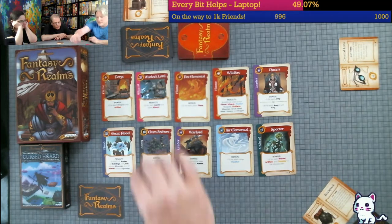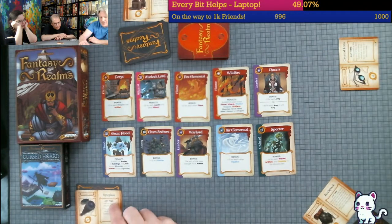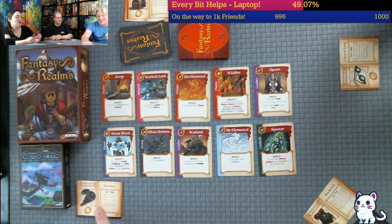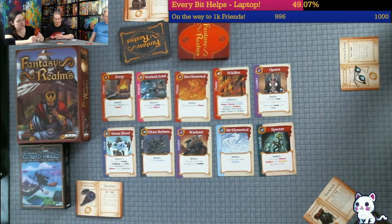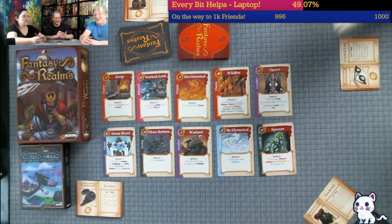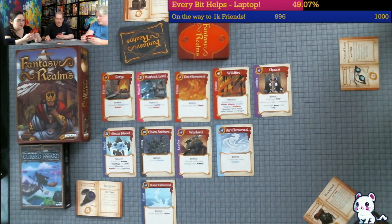I'll take this cursed item here - minus one. Look at another player's hand. This item's base value is minus ten in a two-player game. Good thing we're not playing two players. How about this Water Elemental? Plus fifteen for flood. I will take the Specter and discard the Collector.